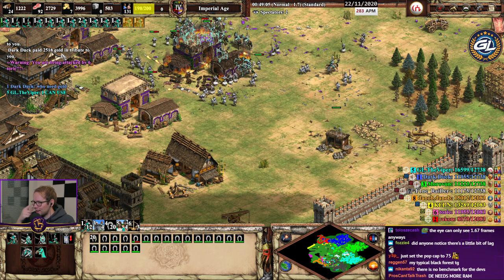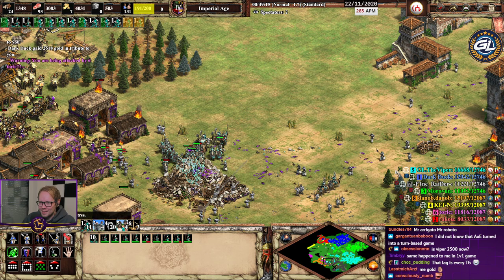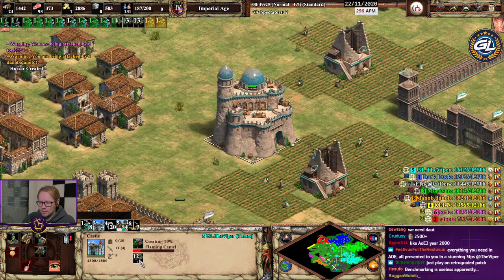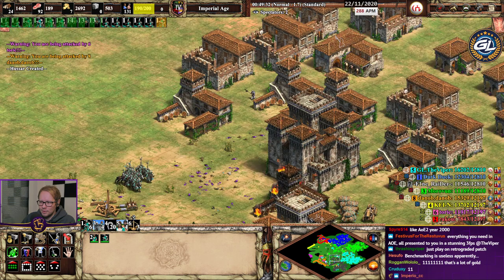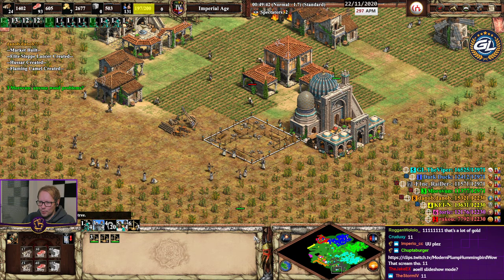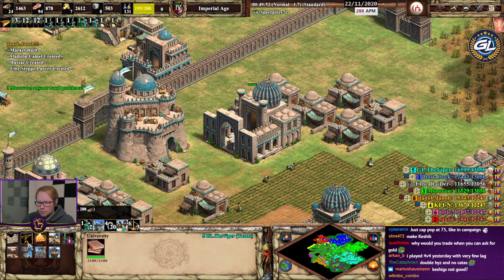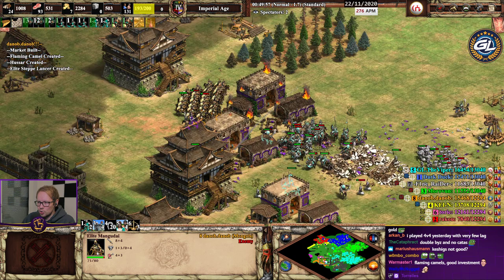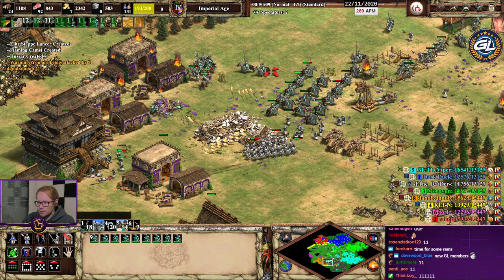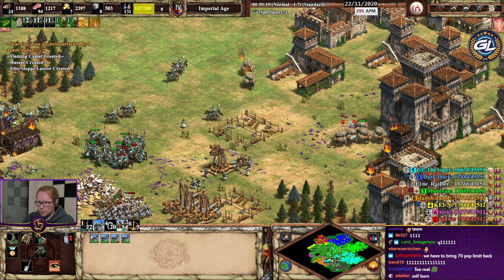He sent me everything! Oh right, we have double byzantine — they're slinging me all their gold so I can make flaming camels and lancers. I love this team, they know how to play this game. He has trade so it's all good. I'm getting more flaming camels — we'll do another powerpoint presentation charge with flaming camels and we're good to go.